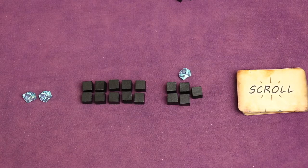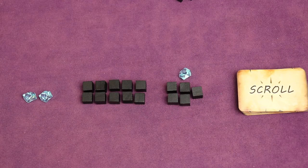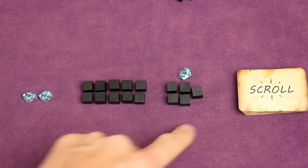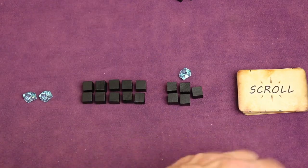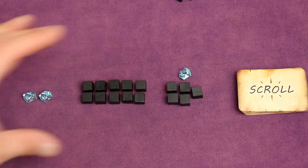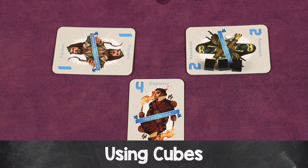Now let's dive into the power crystals, cubes, and scrolls. Remember, at the beginning of each round after the mission is selected and cards are dealt, each player starting left of the dealer selects one of four options: two power crystals, ten cubes, one power crystal and five cubes, or a scroll. Each player can choose any of the options — they can all choose the same option if they want. Let's first talk about cubes.